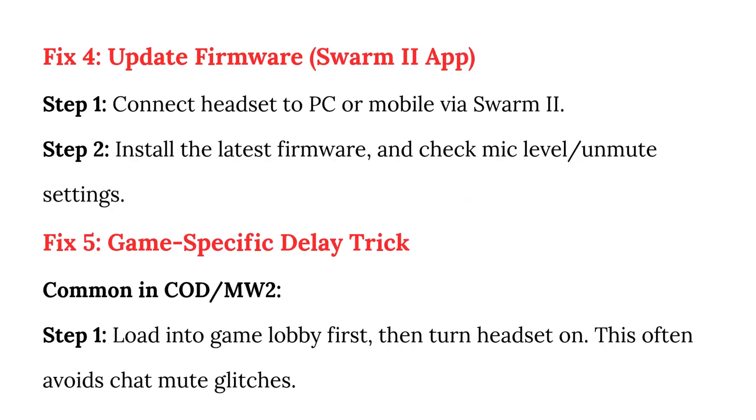Fix 4: Update firmware via the Swarm 2 app. Step 1: Connect the headset to PC or mobile via Swarm 2. Step 2: Install the latest firmware and check the mic level and unmute settings.